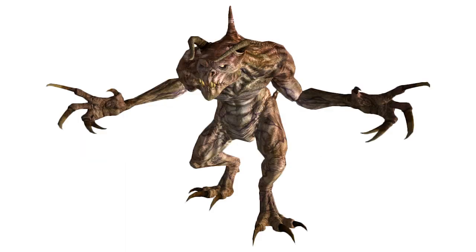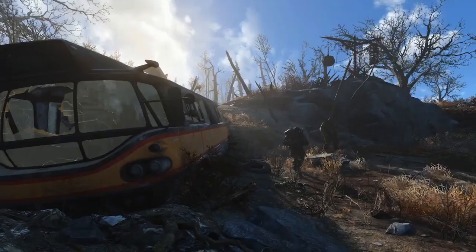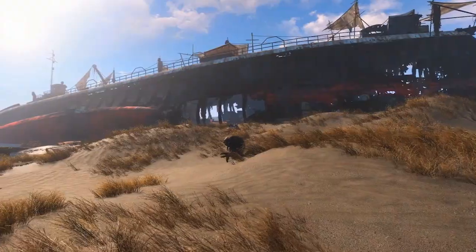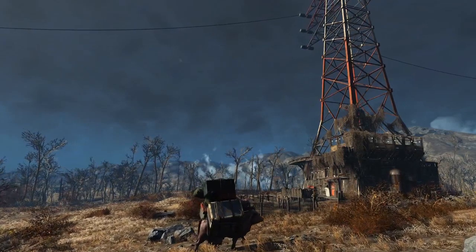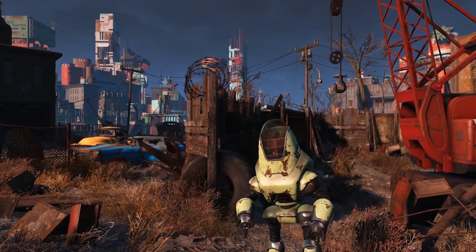What's more terrifying than a Fallout 3 deathclaw? A Fallout 4 deathclaw. The trailer tells us familiar enemies such as deathclaws and ghouls will be waiting to chew our faces off in Fallout 4. Friendly bovine mutant brahmins make a return as well, so that's nice. You can also spot a Protectron wandering around in a junkyard.